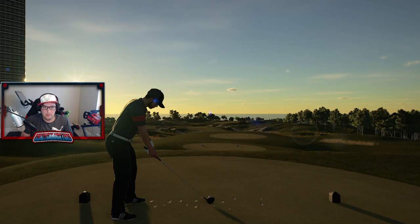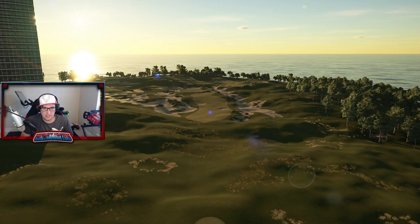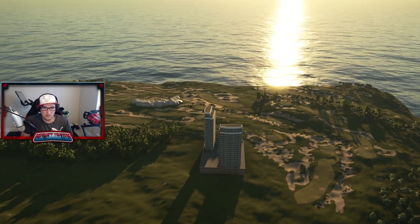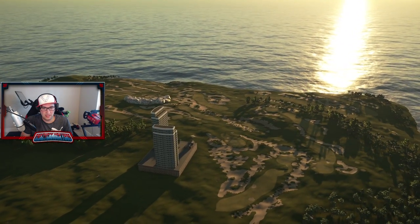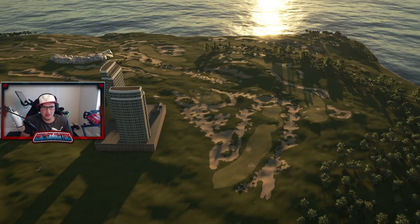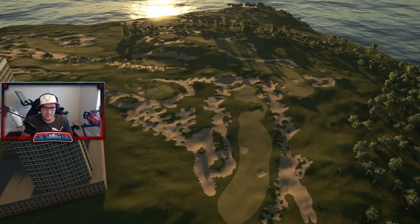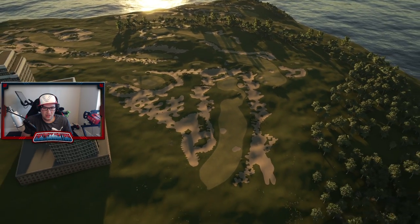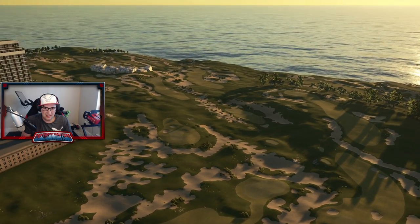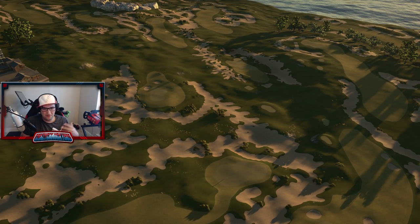So we're going to do a little flyover first. A lot of people ask how I do this flyover — unfortunately you can only do it on PC. Just press F10 and F11. We're doing a quick overview of this golf course. We've got a nice little setting here, and the lighting is really nice.